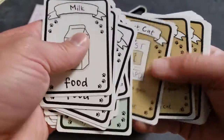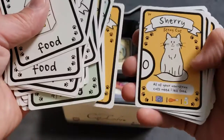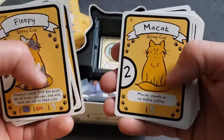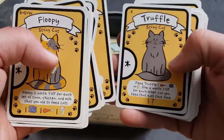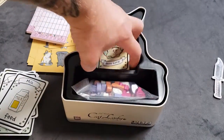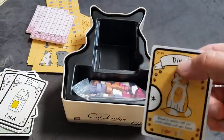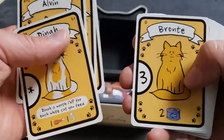Cat. Catnip. Spray bottles. Different cats. I wonder if that's so you can make your own cats. Some stray cat cards. That's cool. Game cards in here. Oh, these cards are — they feel kind of slick, they're a nice thickness.